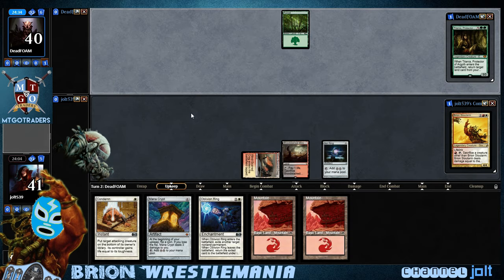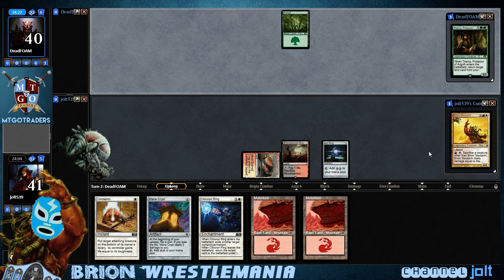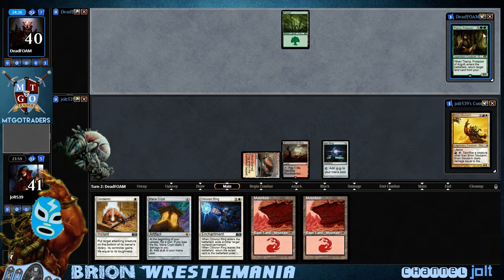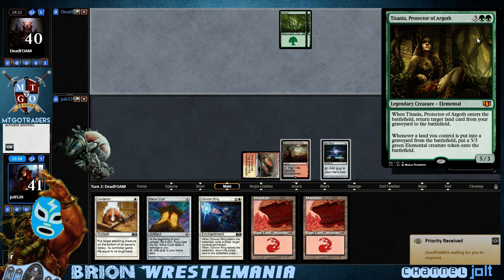We are playing Breon Stout Arm. He has lifelink. One red mana: sacrifice a creature other than Breon, then it deals damage equal to that sacrificed creature's power to target players. So basically, Breon's going to pick it up and throw it at our opponent. We're playing against Titania, Protector of Argoth. When she enters the battlefield, you may return a target land from your graveyard to the battlefield, then put a 5/3 Green Elemental creature token on the battlefield.